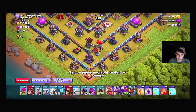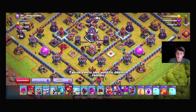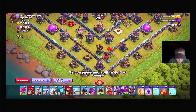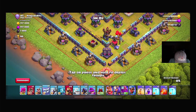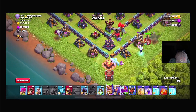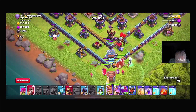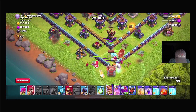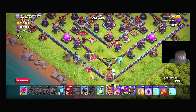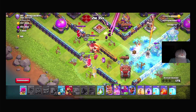When approaching this base, we're going to want to start from the bottom side and try to funnel all of our troops into the core. Whichever way the queen walks, we're going to place the Super Hogs and use the freeze to our advantage. Starting the funnel — okay, everything is going fine. The queen started walking a little bit which is kind of annoying, but nothing we can fix. We're going to place it on the headhunters to help out our heroes.